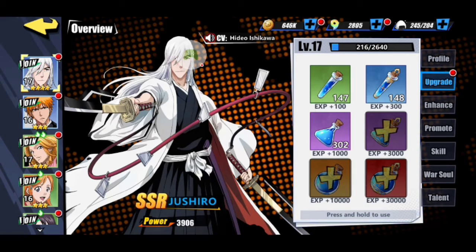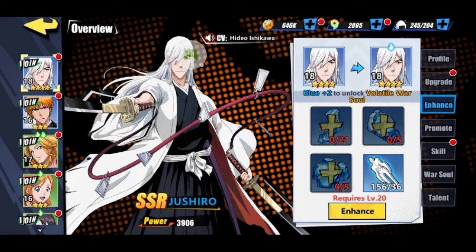Gear is a very important part of the game — I definitely respect the gear system. In the upgrading section, you level up your characters using potions. The orange, red, and dark purple potions build the character up faster. Enhancing is where you use certain gears to upgrade your characters' overall color level — blue one, blue two, and so on.